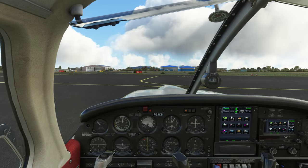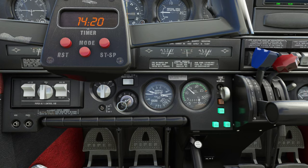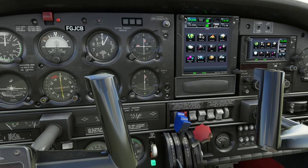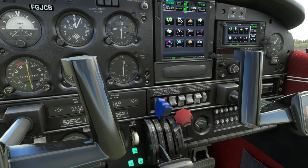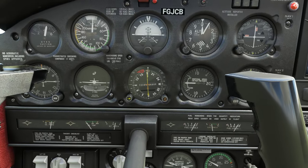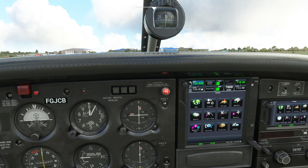Let's hit the starter again and she hums right to life. All right, let's bring the power back — 1200 should be good. Lean the mixture just a little bit. Nav and strobe lights on. Pitot heat located. Turn the fuel pump off. Fuel pressure is good, oil pressure is good. All right, looking pretty snazzy here.